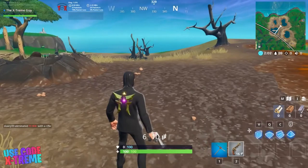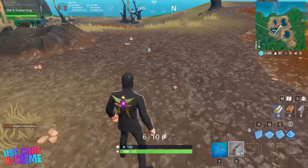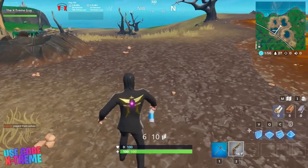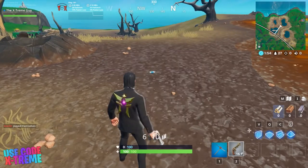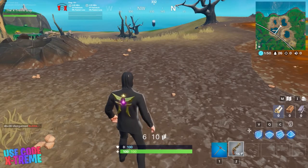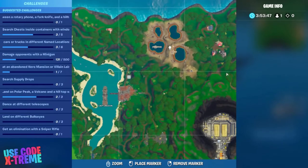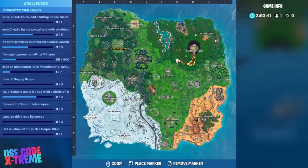Once you've made your way to the prestige challenges, there will be a challenge which says: land a bottle flip on a target near a giant fish, a giant llama, or a giant pig. I'll be showing you guys the location for the giant fish, which is right here as you can see on the map. Let's head over to that location and see how we can complete this challenge.